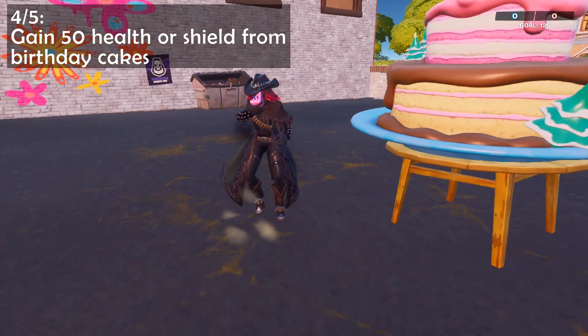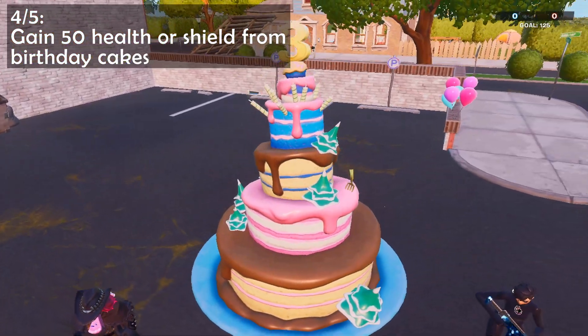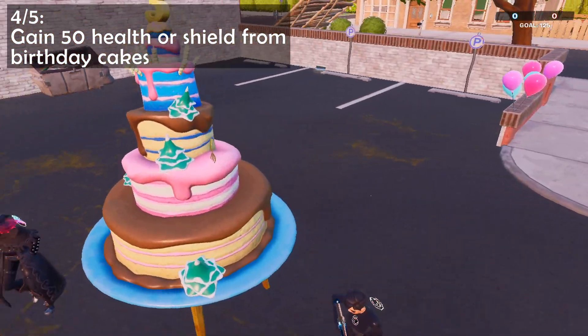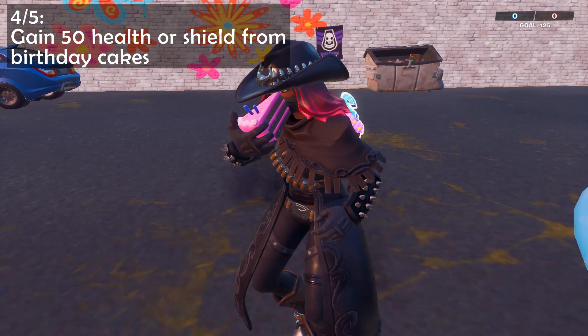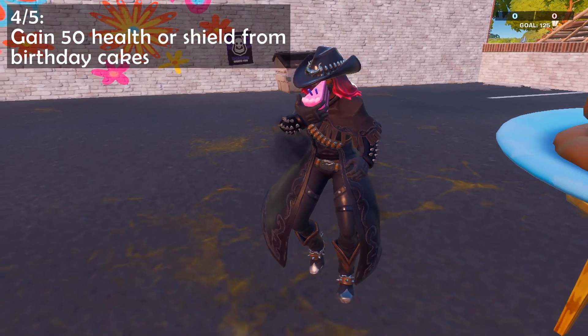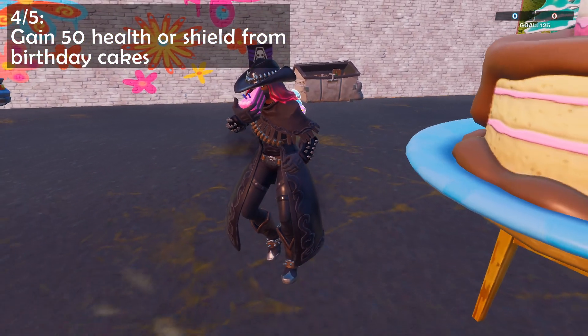Challenge 4 needs you to gain health or shield from birthday cakes. Those will spawn around the cakes that you needed for challenge 2. Each slice of cake is worth 5 health — it'll either go to your normal health or your shield if your health is at full.